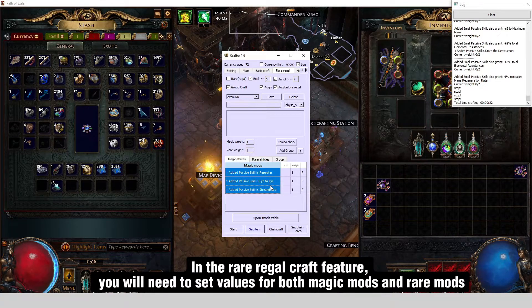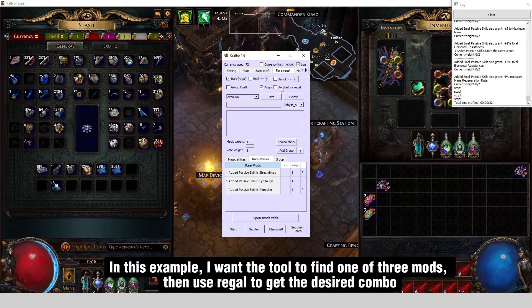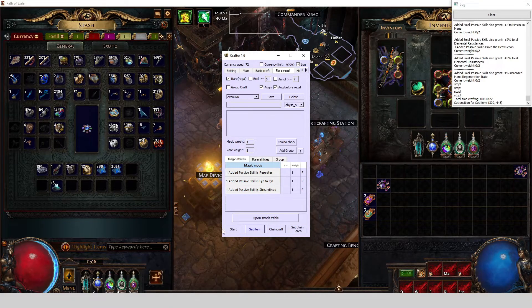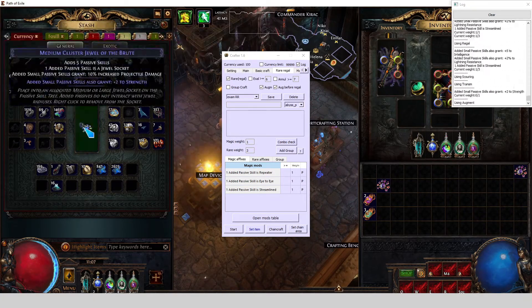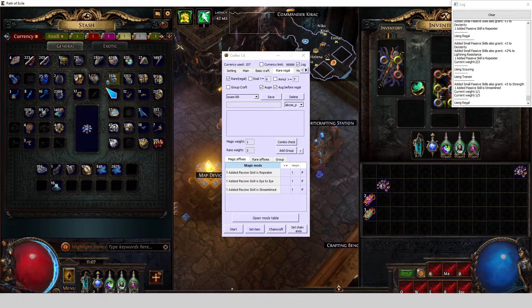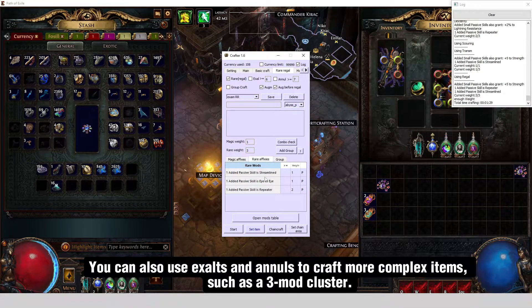In the rare regal craft feature, you will need to set values for both magic mods and rare mods. In this example, I want the tool to find one of three mods, then use regal to get the desired combo. You can also use exalts and annals to craft more complex items, such as a three-mod cluster.